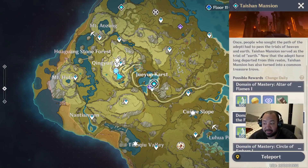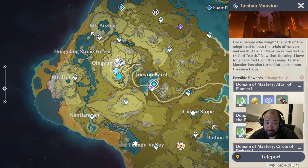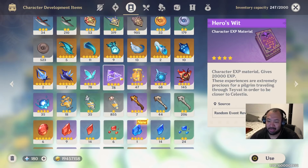In terms of materials, you're definitely going to want to make sure you visit Taishan Mansion for the Blessings of Prosperity books. They recently changed it so you can pick which dungeon you want to farm on Sunday, which makes it quite easy to get the books you need. I would start farming these now. You'll need a total of 63 blue books to get all of his talents to level 6. If you're trying to go further than level 6, you'll be looking for the Shadow of the Warrior boss material from fighting Childe — it's basically the same material used for Ganyu.